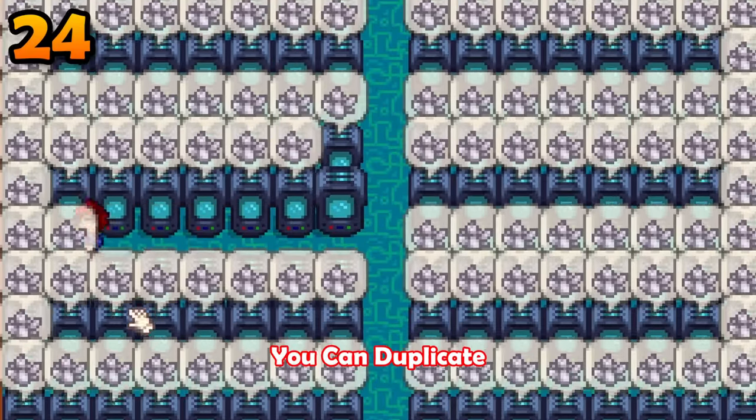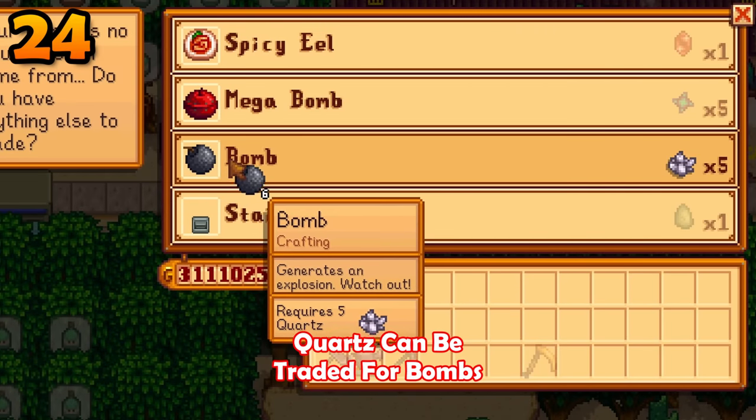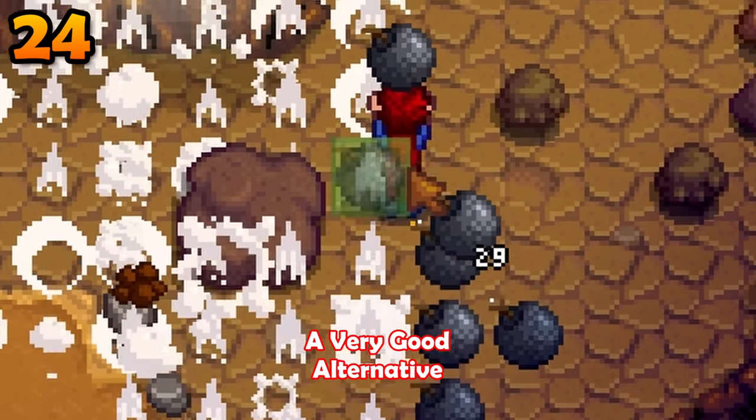With crystallariums you can duplicate 2 quartz per day. Quartz can be traded for bombs at the desert trader — a very good alternative to the slingshot.